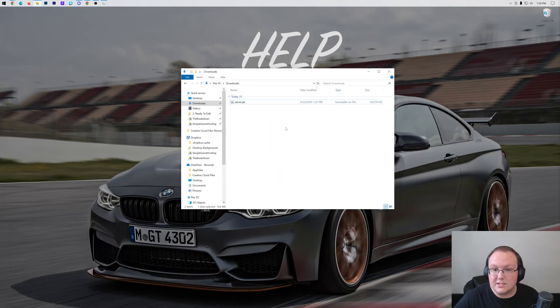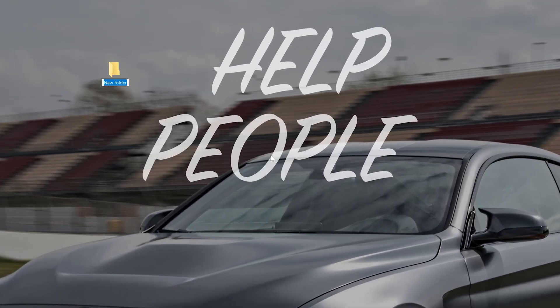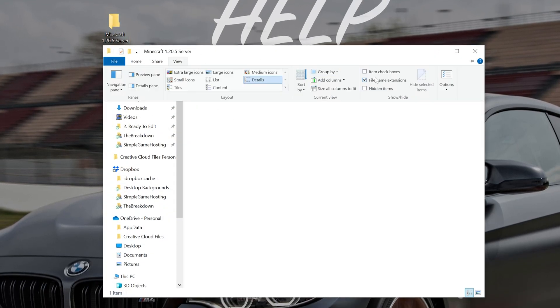Now we can go ahead and start this server. To do that, we want to create a new folder on our desktop. Right-click and create a new folder - we're going to call this Minecraft 1.20.5 server. Then find that server jar that we downloaded, which will be in your Downloads folder, and drag and drop it from your Downloads folder into this folder on the desktop. You may not have .jar at the end - if you want, you can click View and click File Name Extensions, but it's not required.